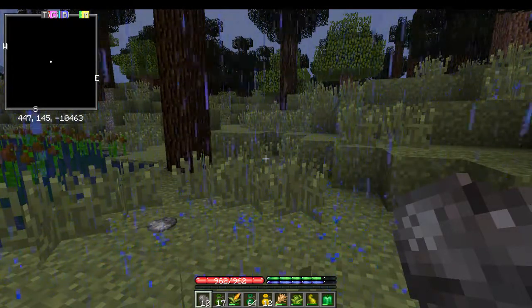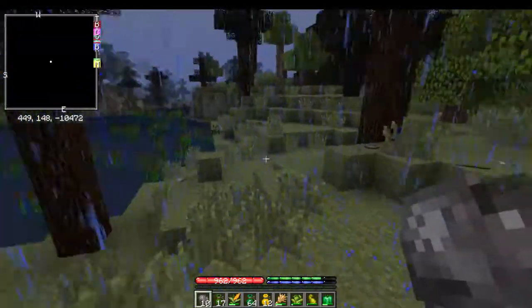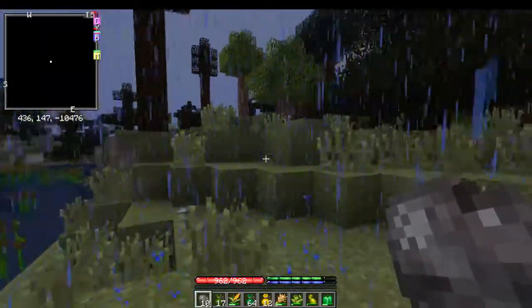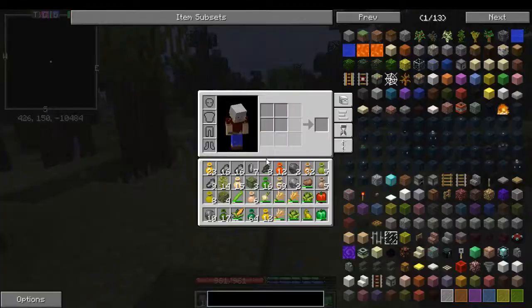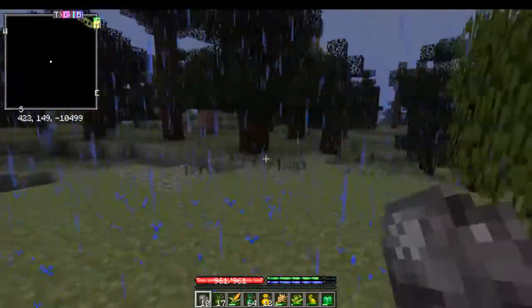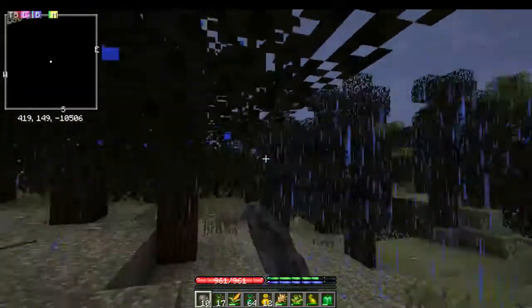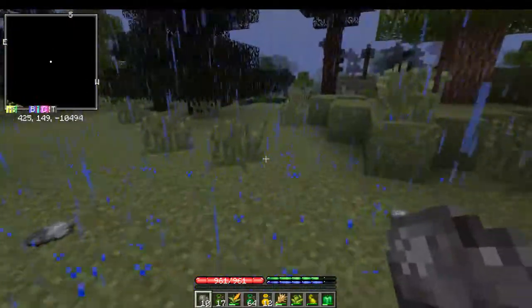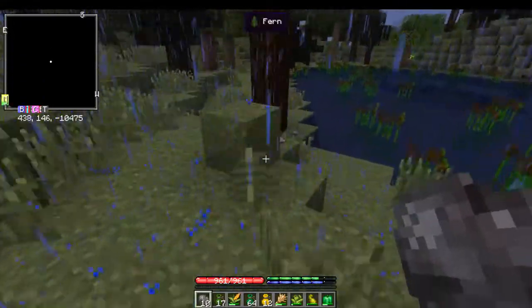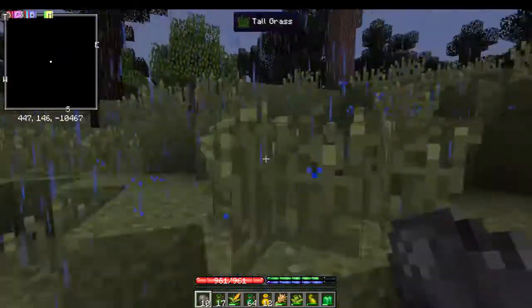All right, how's it going everybody? We're here in the new single player TFC world, and this is with my new pack that we are working on for the server. My inventory is absolutely full because I have walked very, very far — I spawned way the hell over there and had to walk for two full days to get down here close to 10,000 where I could find some actual grass, which is giving me some actual clay.